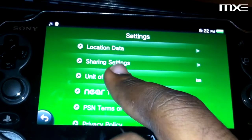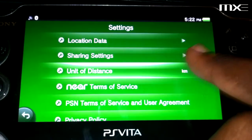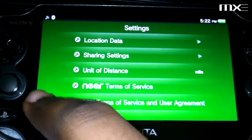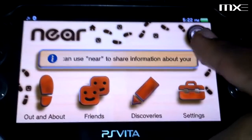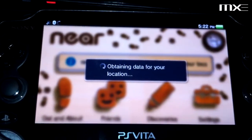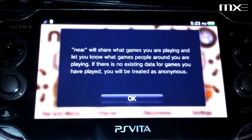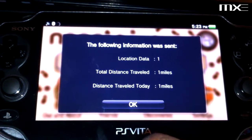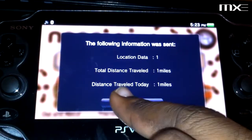Unit of distance — miles. Time to service — yadda yadda yadda. That's the settings for that. Discovery with friends — I don't know about that. Let's go ahead and update that and see how it works. Okay, one mile. Cool.